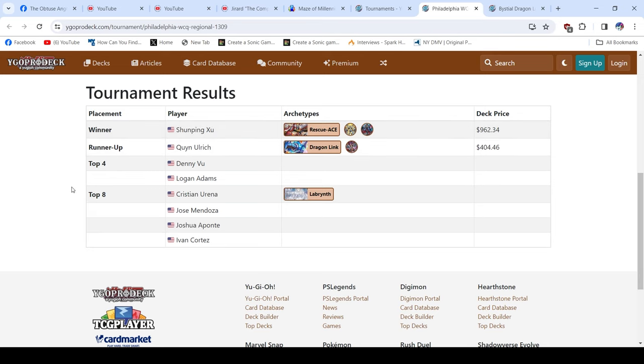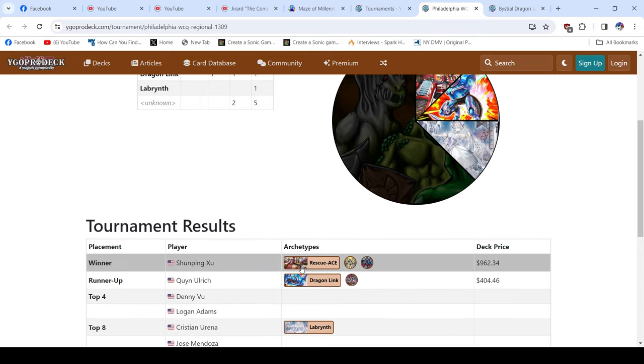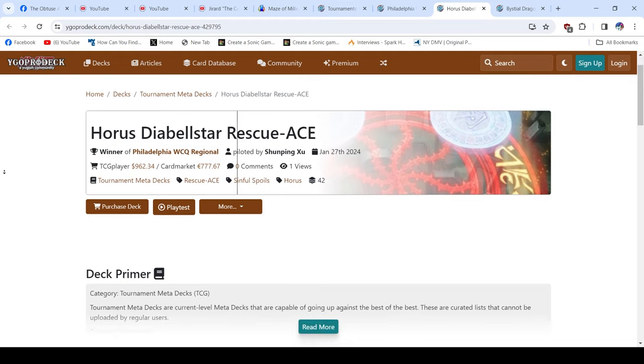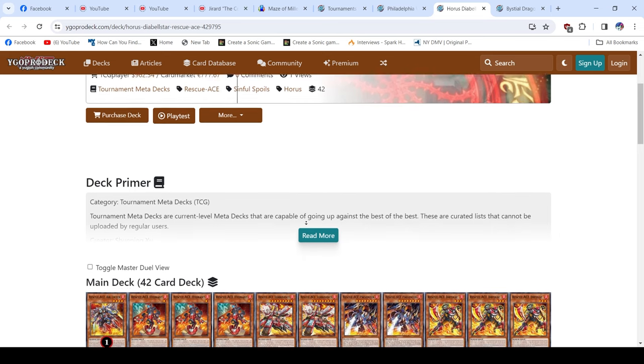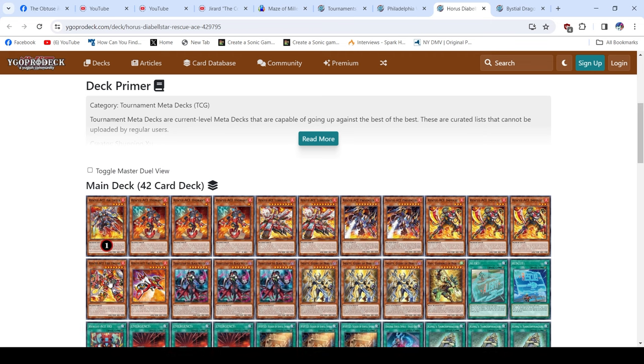We don't know all the top eight placements yet, but we know three of them. The first place, which inspired me to make this video, was a Horus Diabelstar Rescue Ace list with a lot of spice in it. Horus Rescue Ace is already kind of spicy because you're sacrificing non-engine slots to be a little more aggressive with the Rescue Ace engine — so instead of relying on hand traps, you're building a stronger board.